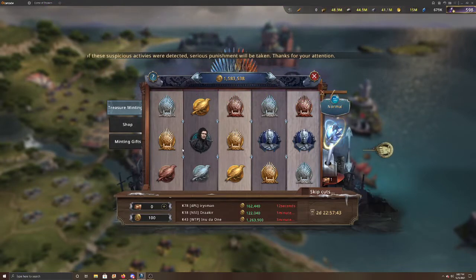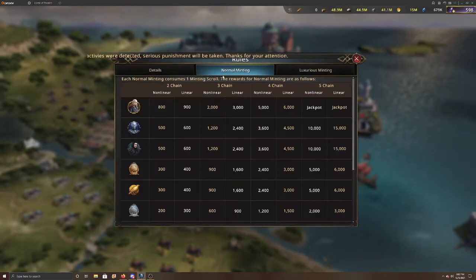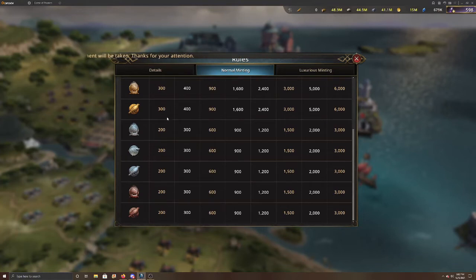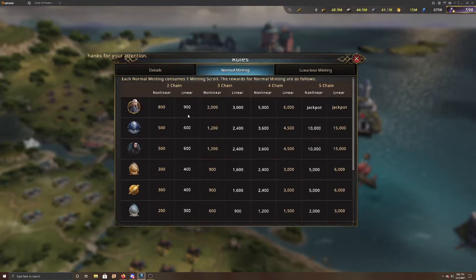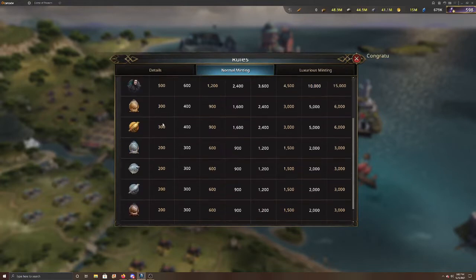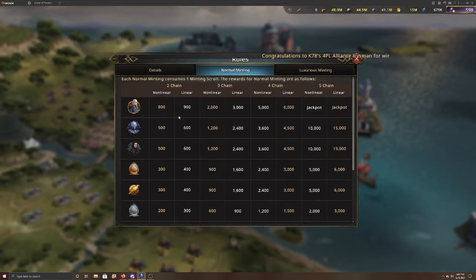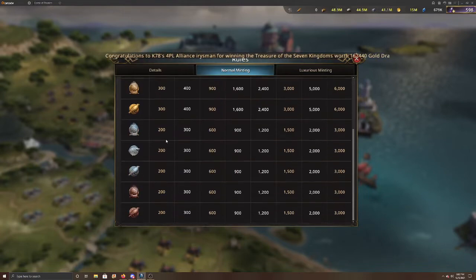Looking at the question mark up here, under normal minting at the bottom, if you connect nonlinear or linear — so a straight line or a crisscross — you can get different rewards in gold that you can use in the workshop. So that's the basic reward list for the normal mode.